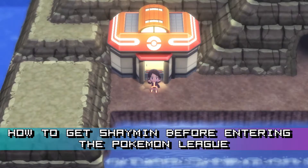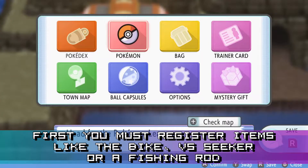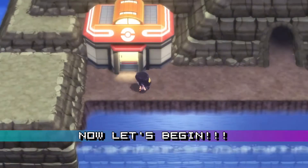How to get Shaman before entering the Pokemon League. First, you must have registered items like the Bike, Versus Seeker, or a Fishing Rod. And obviously you need Surf. Now let's begin.